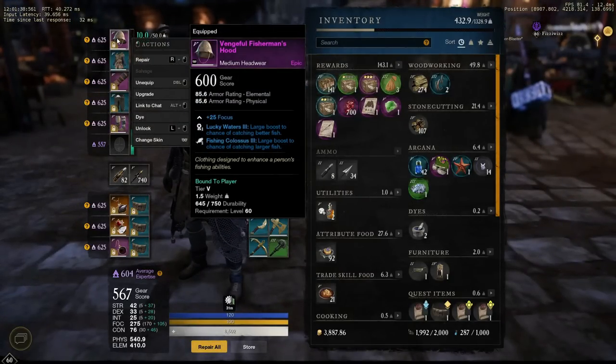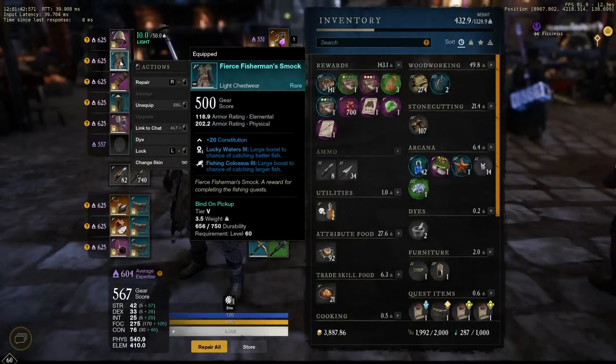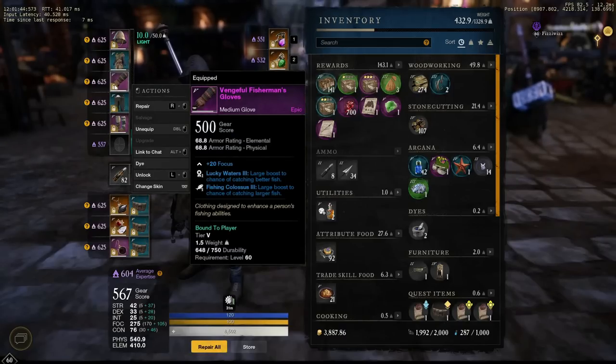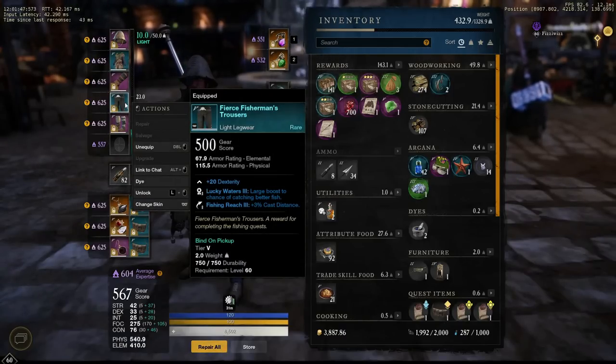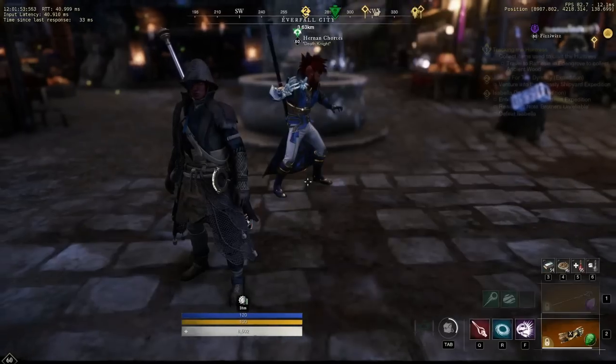Then I dug through my fishing gear, gathering pieces of my Vengeful Fisherman set as well as my Quest Reward fishing set, putting on the pieces that had Lucky Waters 3. Because my goal here was rarer fish, not larger — even though I am aware that the larger fish do yield more experience — I am already max fishing so I was trying to push up my rarity threshold.